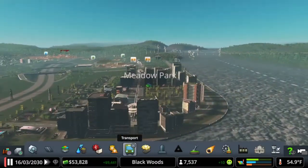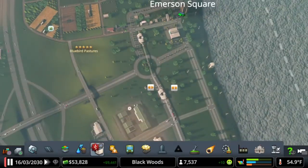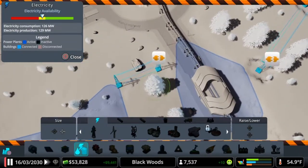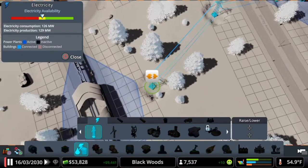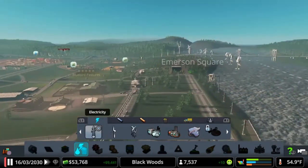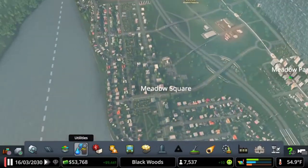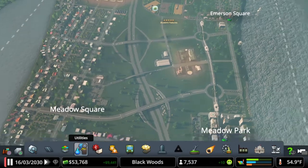Monorails aren't necessarily that long — they just kind of run straight through major parts of the city, mostly for downtown areas. We don't necessarily need these yet. However, they are part of the standard gameplay. I wanted to cover them because I know I do a lot of stuff with DLCs and a lot of you don't have all the DLCs. So we've got a tram which is part of the Snowfall DLC, a standard bus line upgraded because of the Green Cities DLC, and the monorail.